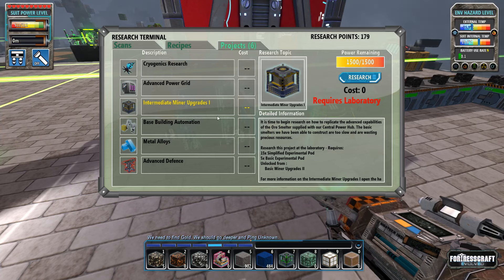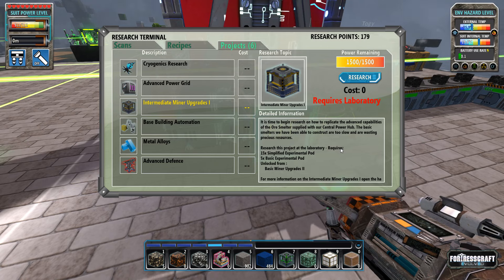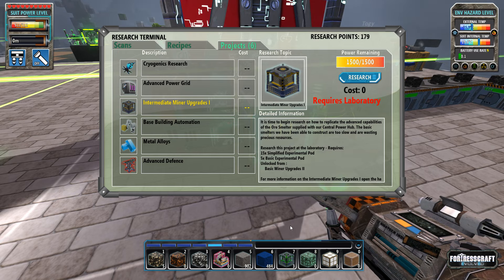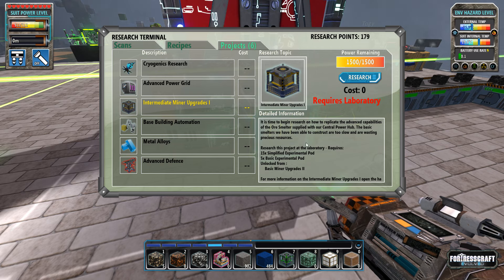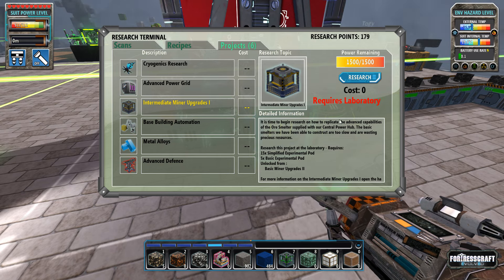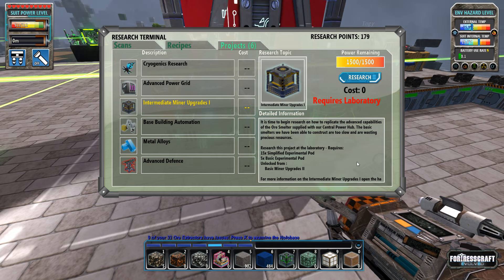He's doing the intermediate miner upgrade right now, which I think opens up the next tier of smeltery. That means we can get four ore per cycle. With two drills set up, even if one becomes redundant it'll be a while before we get there anyway. It also unlocks basic miner upgrades, so this probably doesn't unlock the new drill bit we need.